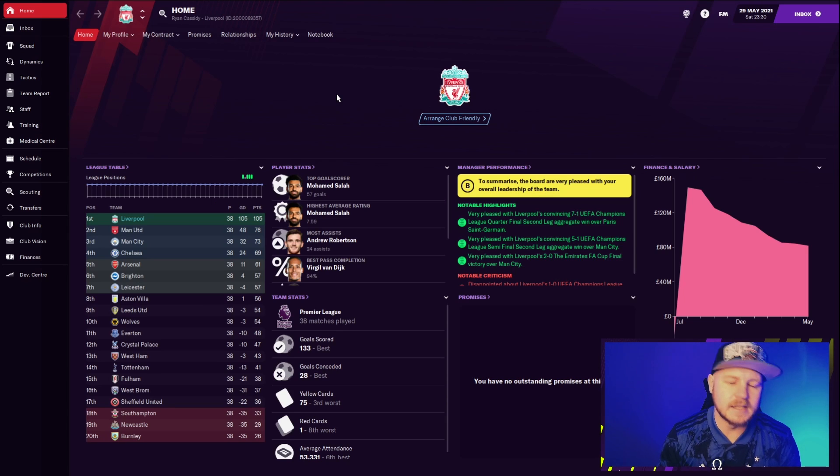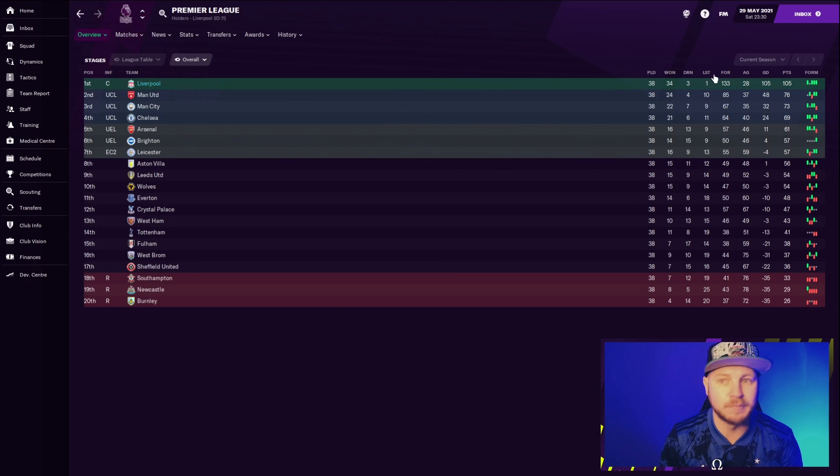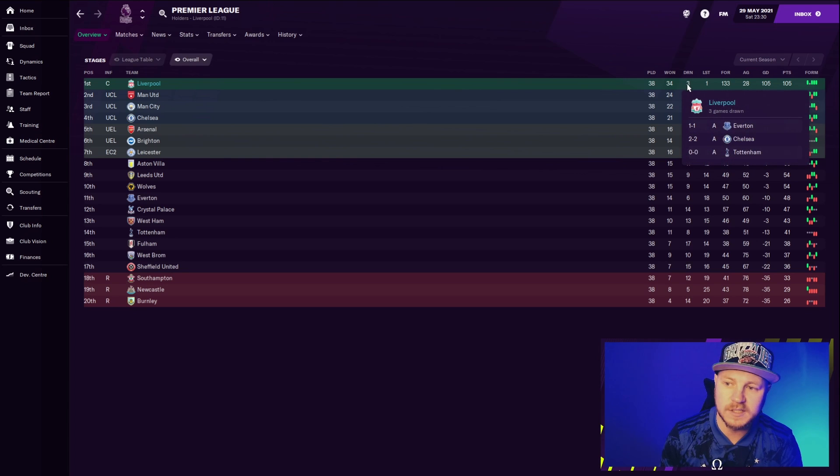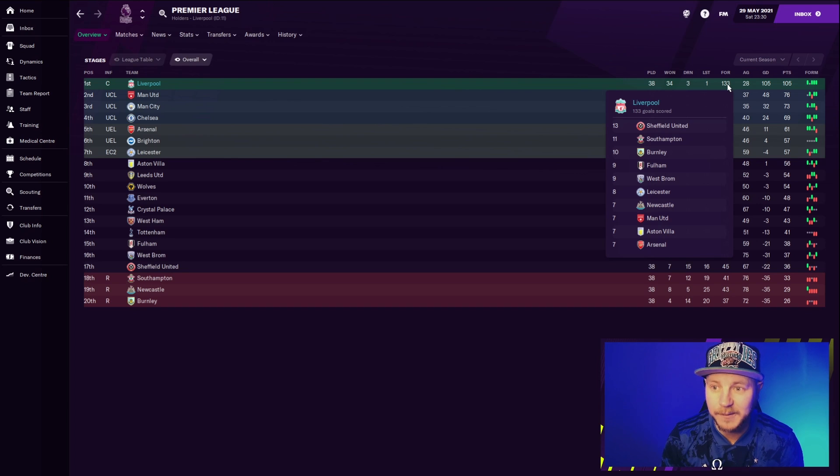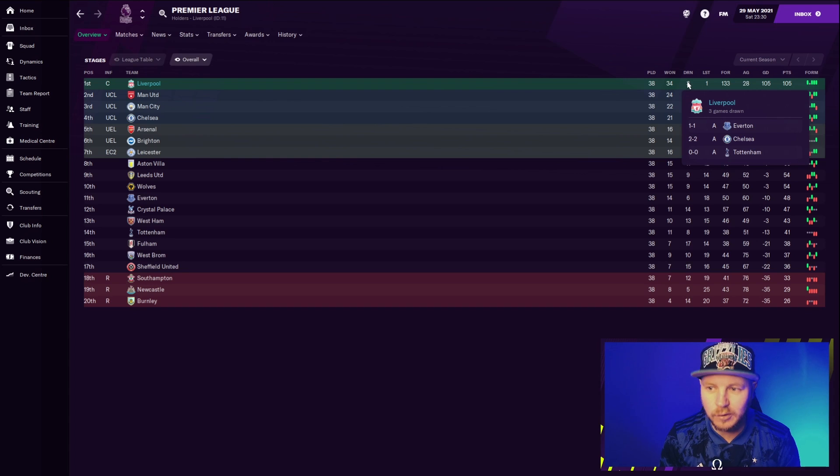Now we look at the elite club — and it's no surprise that being a Liverpool fan, Ryan has picked Liverpool. It's worked out quite well: 105 points, they dominated the league, winning it by 29 points. That is still difficult to do for any Premier League side. They only lost one game to Wolves, with three draws — one against Everton, one against Chelsea, one against Tottenham. They scored 133 goals — 13 of them against Sheffield United alone, 11 against Southampton. Those draws were basically just a bad day at the shooting range.